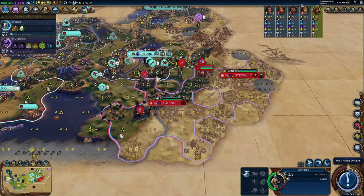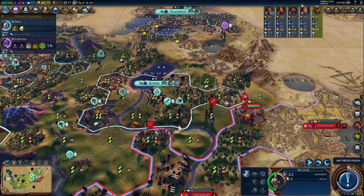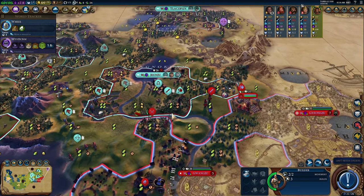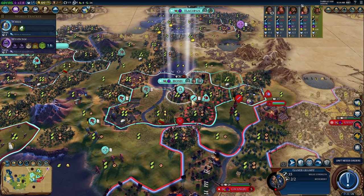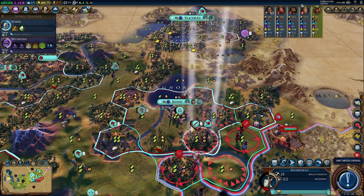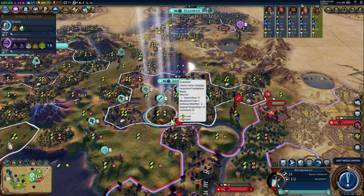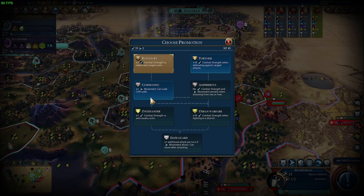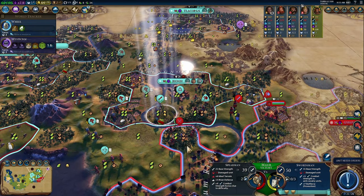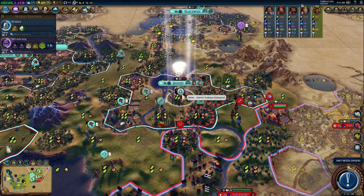We got the plus four combat strength now which will definitely help our situation with Korea here. We definitely want to get this swordsman out of the way so they can recoup. Now that we have the promotion we can move back with the swordsman — taking Commando for the plus one movement. Then we'll leave the builder here to kind of rinse and repeat, and everybody else can heal up.